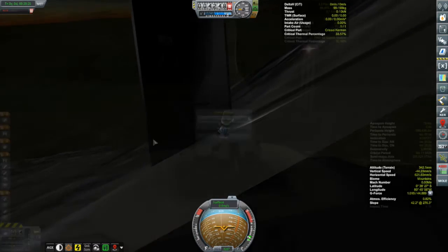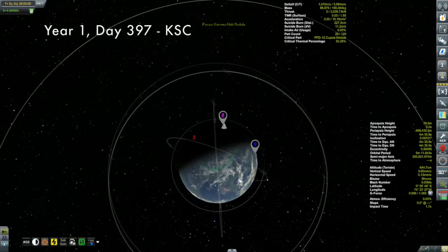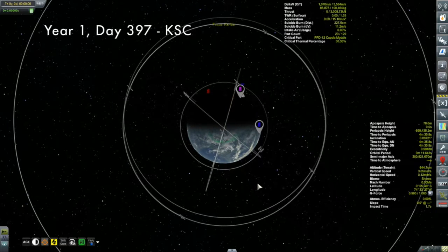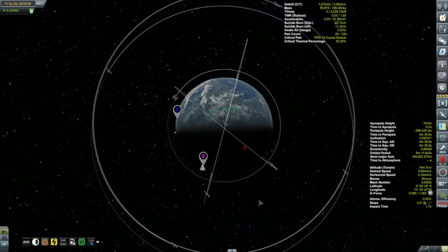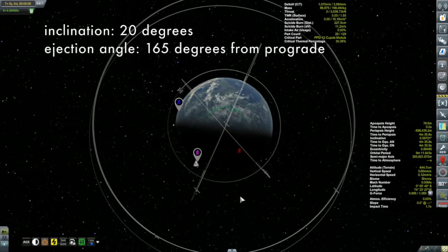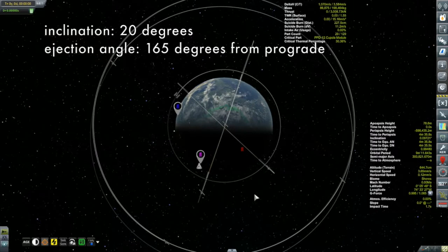Let us now move on to the launch of the habitat module of the Kermes one. I've got some figuring out to do here. According to the transfer window planner mod, I need to launch into an orbit with an inclination of 20 degrees. Furthermore, I need to have an ejection angle when I go to do my injection burn of 165 degrees from prograde. Prograde is the sunrise terminator on Kerbin, where it goes from night to day on the right side of your screen, the right side of Kerbin in this particular view.